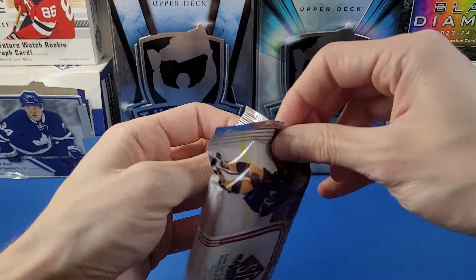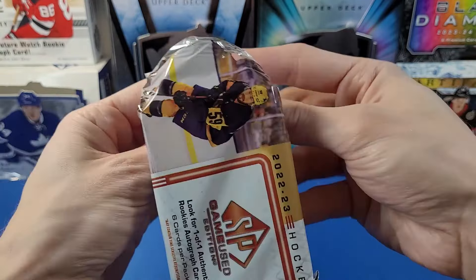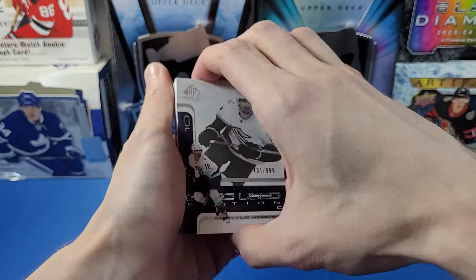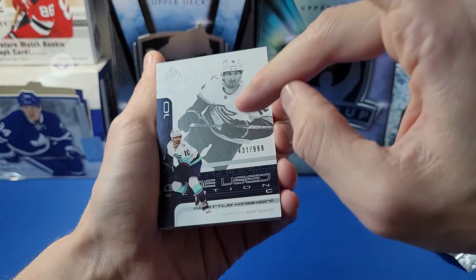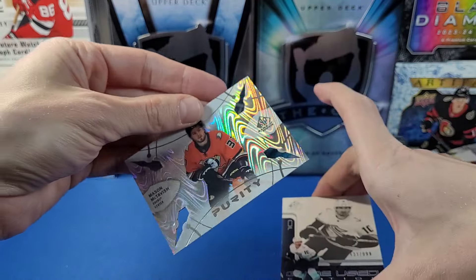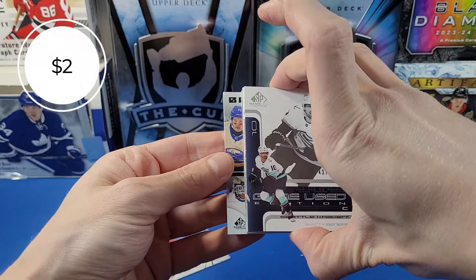It doesn't feel very thick, but let's get this open. Here's the first card — there's some sort of plexi card in there. We got a Game Used Edition, numbered to 499 — a really nice retro-looking card. Going from the back, we have one of the purity cards of Mason McTavish, kind of die-cut.